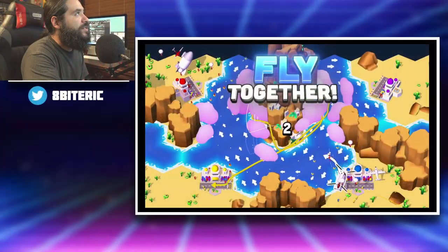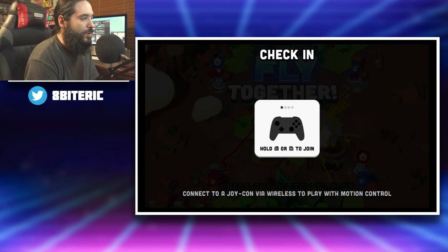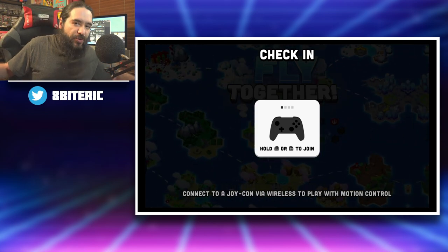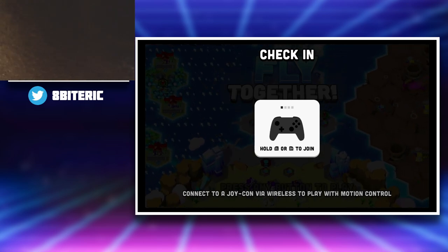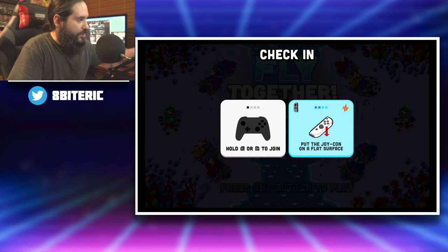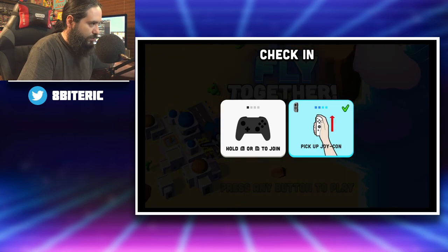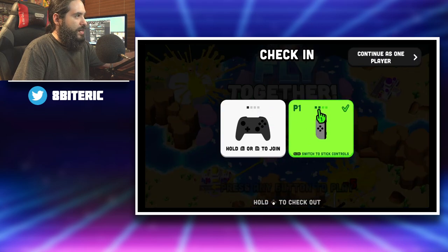We're gonna check this out — I do have a link in the description down below. Let's get right to it. You can play with a Joy-Con via wireless to play with motion control. Let's just do that. Let's grab my Joy-Con. We got the Joy-Con, so we're gonna join with it. Let's place it on a flat surface because we are going to do motion control. There we go, we got it. Let's continue.